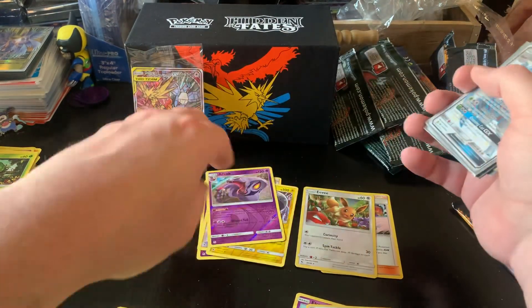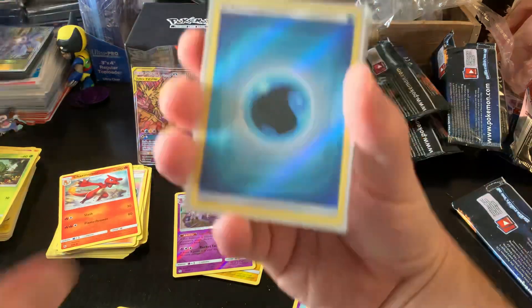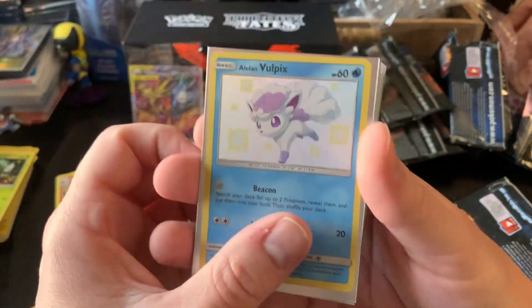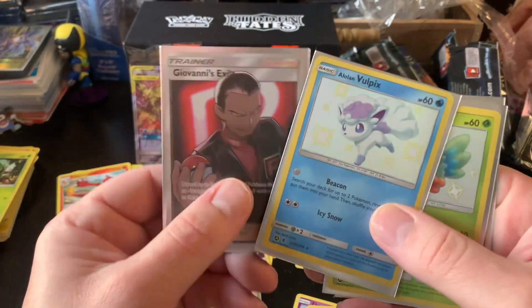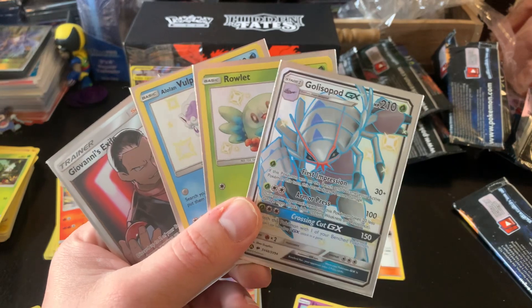It's not one of the better ones, but it is a shiny GX — I'll take it all day, every day. Cannot remember if I had this or not, I might have possibly already had this one. But still a good way to end the opening. Shiny Golisopod GX. Our pulls: two holos, four reverse rares, a reverse water energy, the Birds GX, shiny Alolan Vulpix, Giovanni's Exile Full Art, shiny Rowlet, and shiny Golisopod GX.